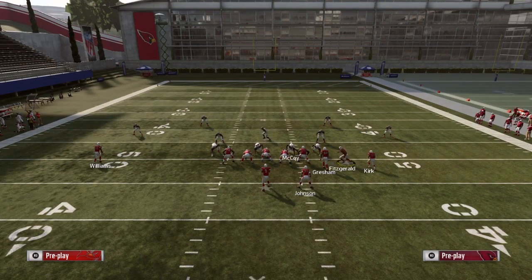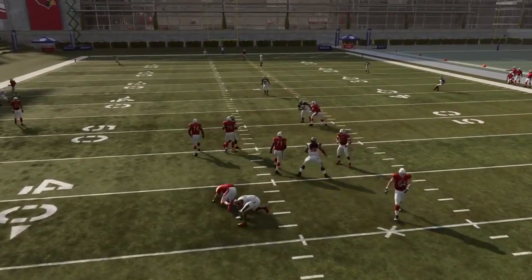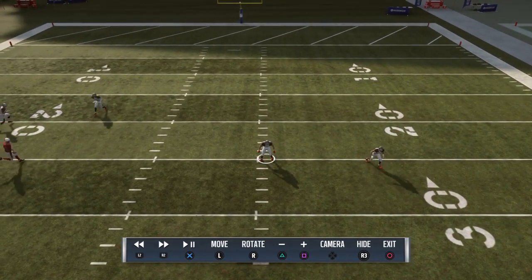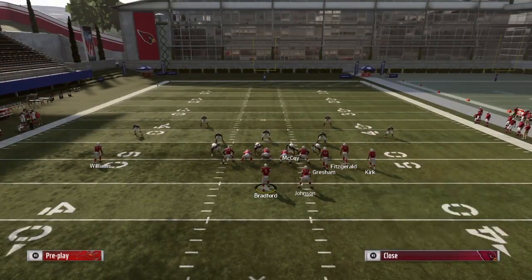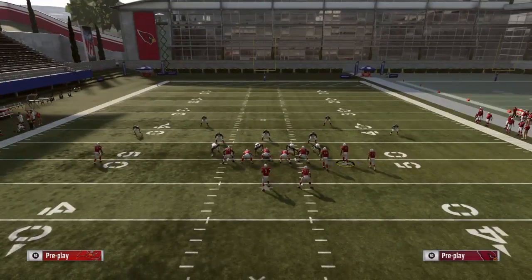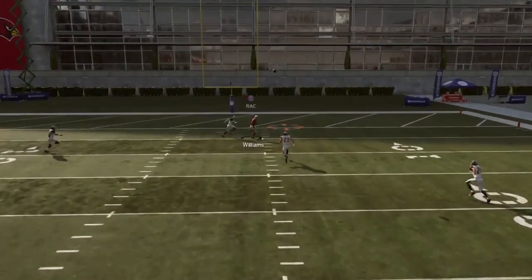When we run the play, you get a nice mesh concept underneath. You can hit the drags if everything else fails. Going into the replay — Kirk hits that in route and pulls the safety down just a little bit, causing the safety to stop backing up and come down. That opens up an avenue right over the top of the safety's head for the post route. All you have to do is throw it over there. As long as you have enough time in the pocket, you can hit that drone right over his head just like that.